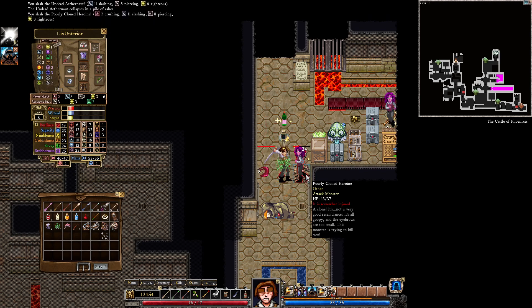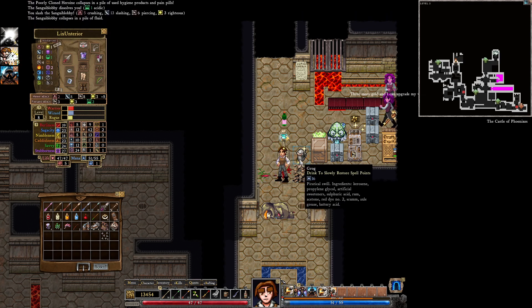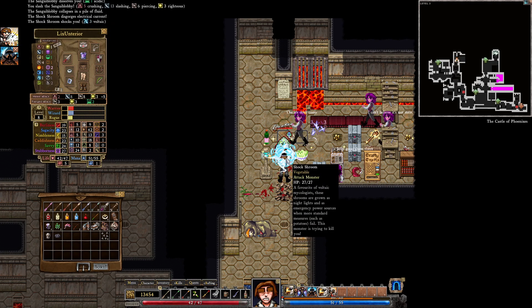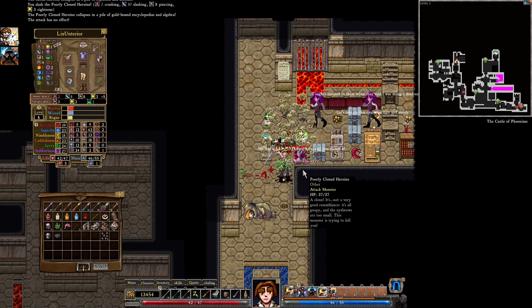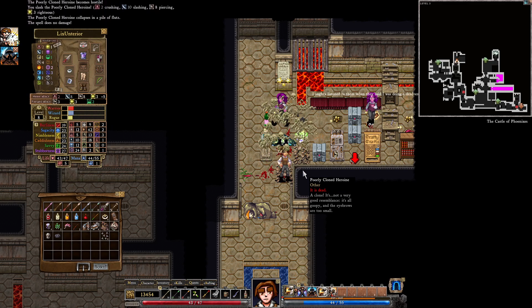Could we do a little better? Of course we could. These clones right here have 37 health. If we could manage to get them out in one hit, that'd be great. We should investigate and see what Tinkering can do for us here. If we can manage to boost our weapon with Tinkering, that'd be really nice.